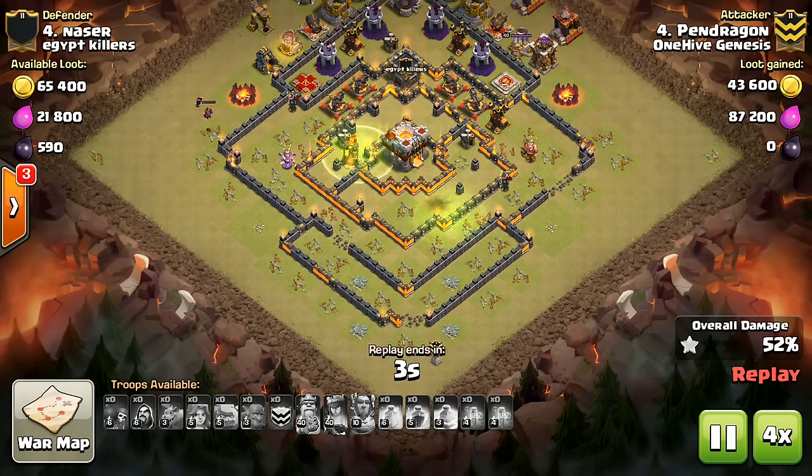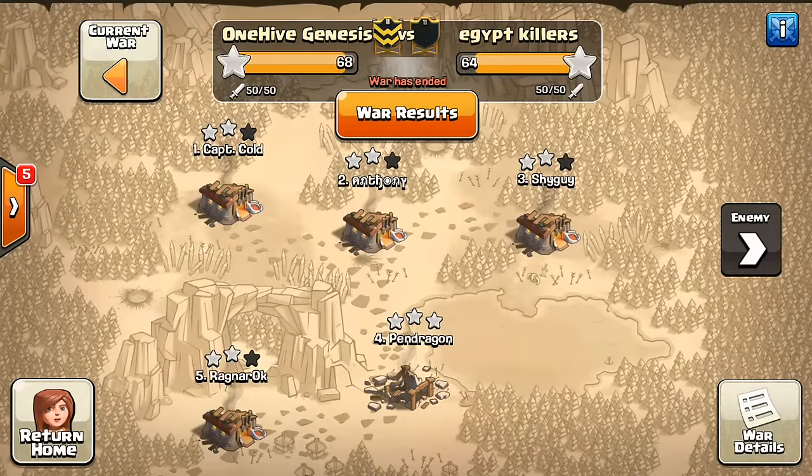Fast forward to the end here — we'll move on to a Town Hall 10 attack and then some Town Hall 9s. Nice try to Pendragon.